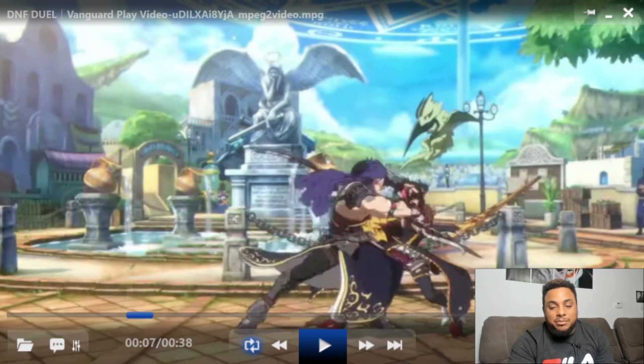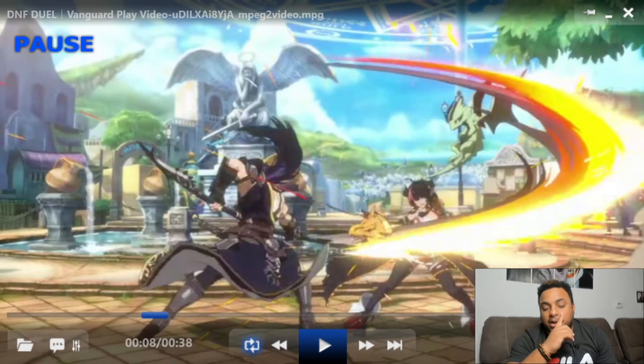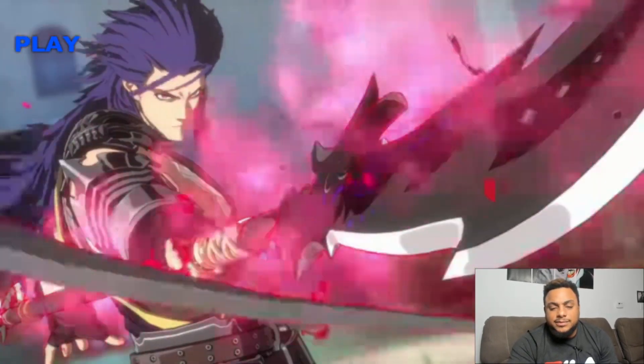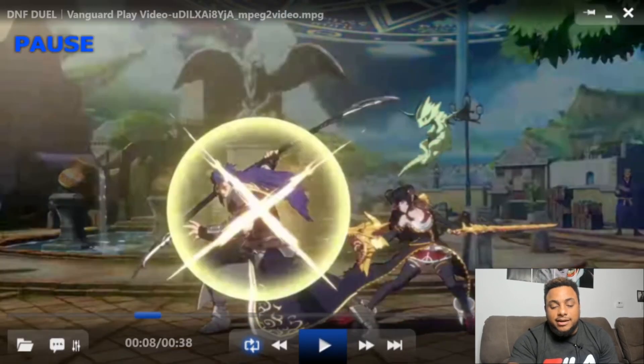His BnB moveset has been like medium slash, medium slash, heavy slash, or down slash. In this one we saw the little gold cancel — I'm just gonna call it cancel because I don't know what it is yet. We saw the gold cancel after he hit medium slash what looked like twice, to do a heavy slash — really like a special move, or he canceled into a special move. Kind of interesting to see how that works.